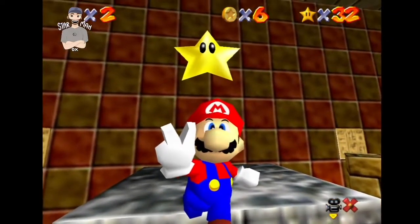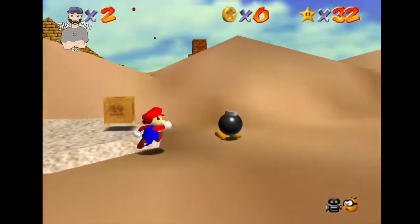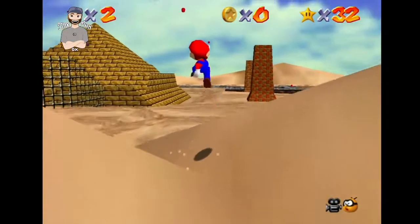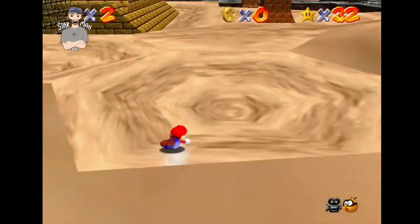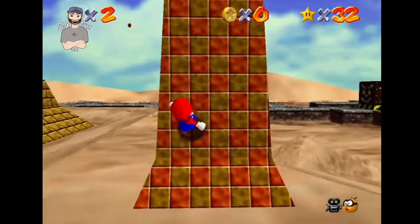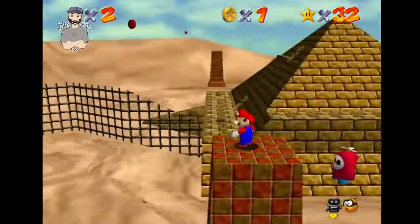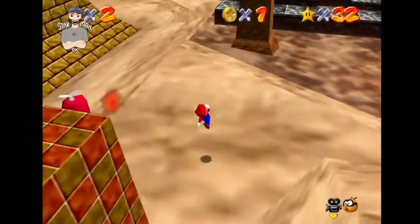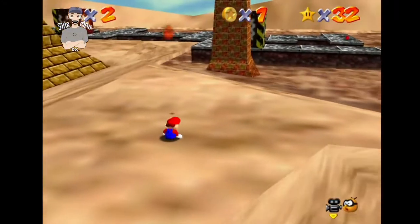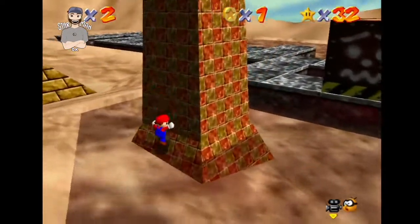There's gonna be a lot of cutting in this video, I can already tell. So this part might take me some time as well, but if you use those pillars — you can use these pillars to take off the top of the pyramid. You just have to hit trigger points and it'll get you there, and when you get it off there's a star at the top of the pyramid. But it's so hard to use those.